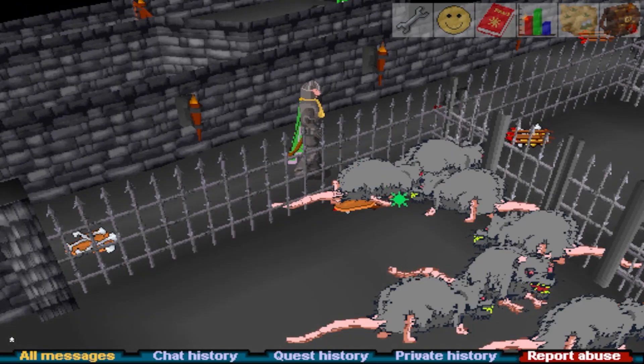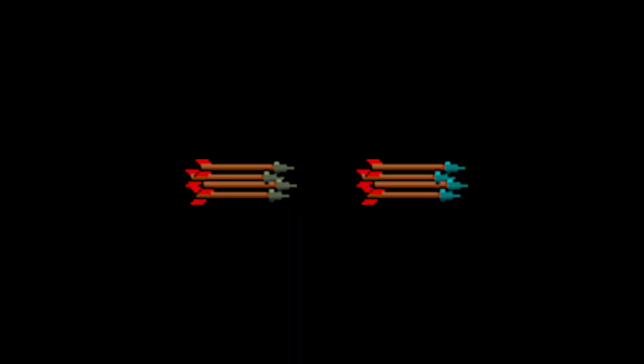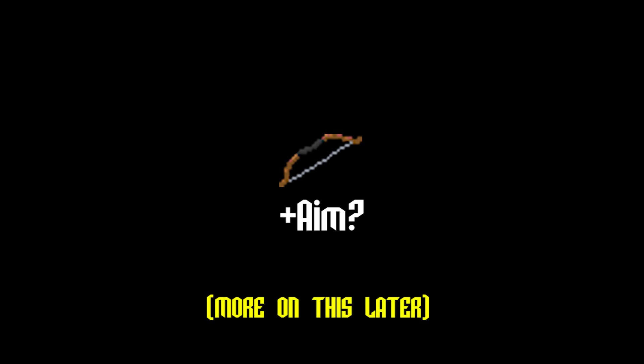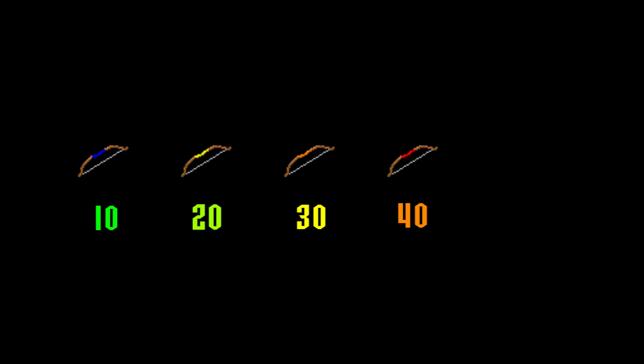Weapons: shortbows and longbows. There are shortbows and longbows for each tree type. Shortbows have a range of 5 tiles; longbows have a range of 6. It actually makes a world of difference, especially when training. Higher tier bows such as maple or yew can fire more powerful arrows — oak can shoot steel, willow can shoot mithril, maple can shoot adamant, and yew can shoot rune. Magic bow apparently has no unlock unless you believe in the whole bow accuracy theory. These bow types also require higher range levels to equip, with magic maxing out at 50.